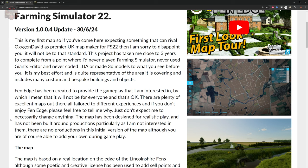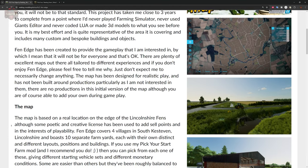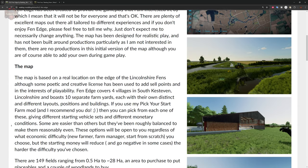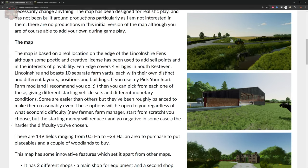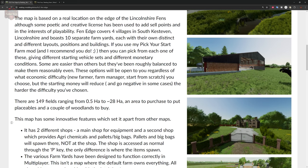Fin Edge has been created to provide the gameplay that the creator is interested in, which means it was not for everyone and that is okay. This map has been designed for realistic play and has not been built around productions — therefore there are no productions in this initial version of the map, although you can add your own. This map is based on a real location on the edge of Lincolnshire Fens.